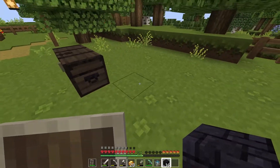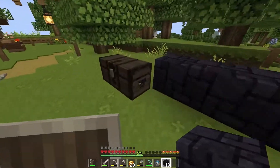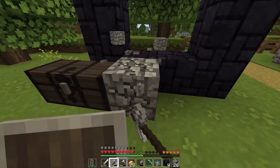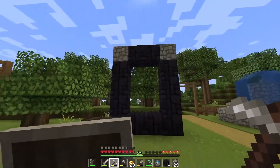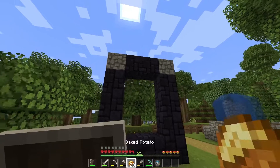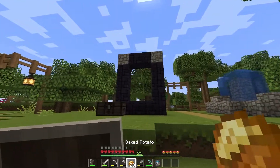I forgot how to make this — I've been playing for years and I just don't remember sometimes. Okay, I think I made this properly now. That's very good. This could be for the enchant area a bit later on. Now we need a flint and steel.